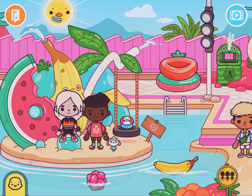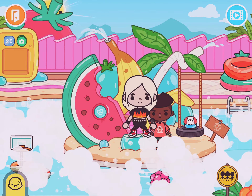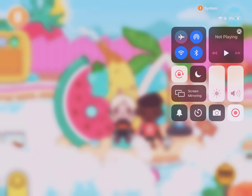Then you can just go swimming. Put the bubbles on. And that is all the secrets in the Watermelon Wave Club. Let me know if I missed any. Bye, guys.